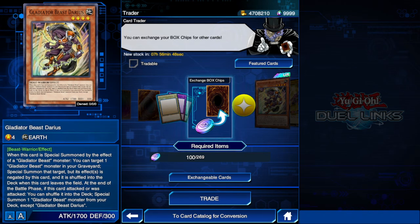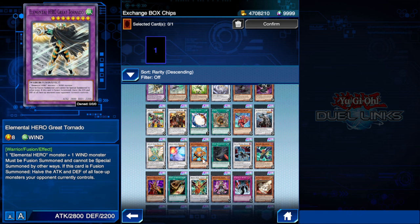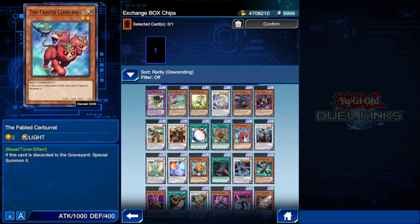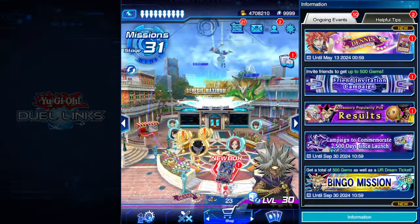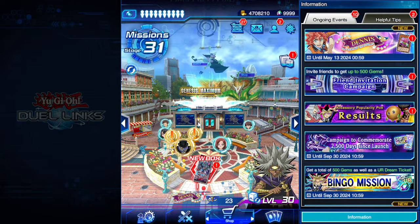Alright guys, it's a brand new month, so let's get into the top 5 decks for May 2024. First thing to note: box chips have been extended up to the Great Tornado box, so that includes cards like Junk Synchron, Miracle Fusion, Junk Destroyer, and plenty of other good cards. The Fabled cards are here too — I think Fabled could be a good free-to-play deck, but I'm not too sure on that yet.